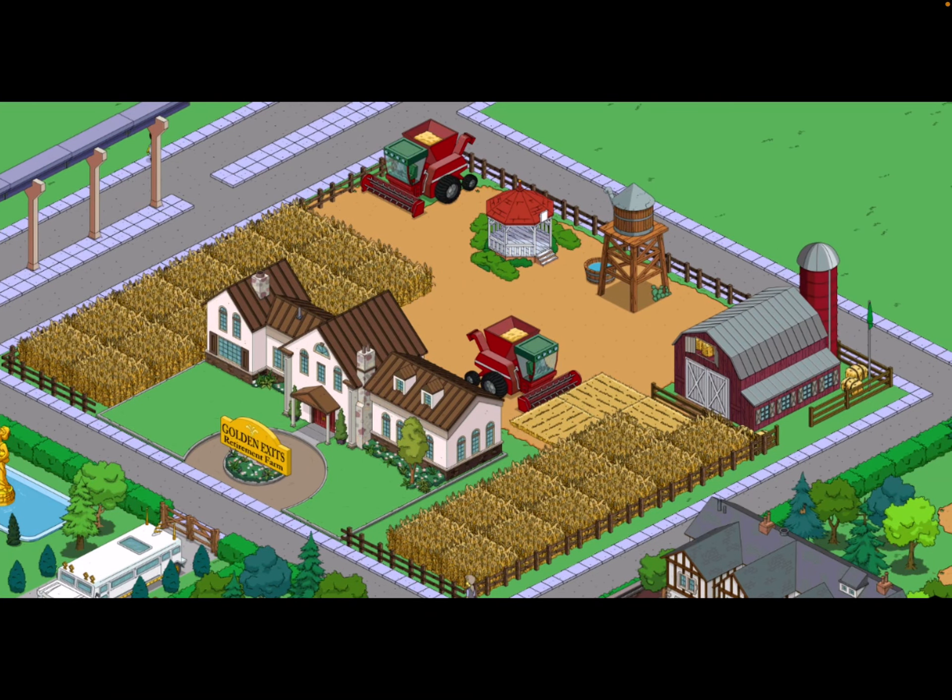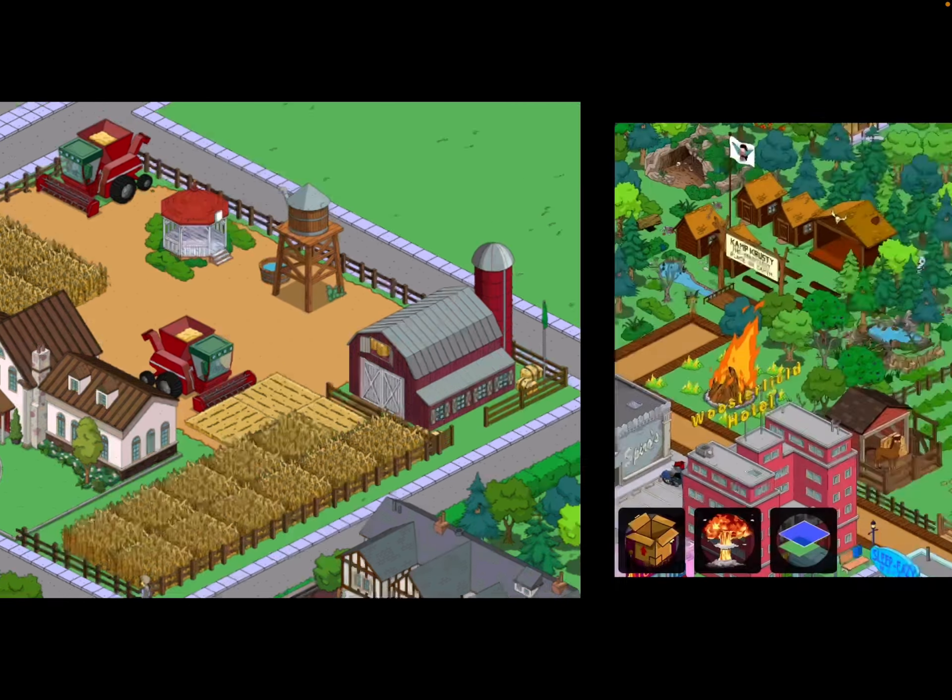Moving on to the designs submitted from the Discord server. This first one is a farm part of the Golden Exits retirement farm, submitted by Golden — massive thanks to them. I really like all the crop fields, which are certainly hard to come by. I think you have to have one of the farm buildings to produce them. We've got tractors plowing the fields, a little silo with water, a barn, a dirt area, and a wooden fence. It looks really nice.